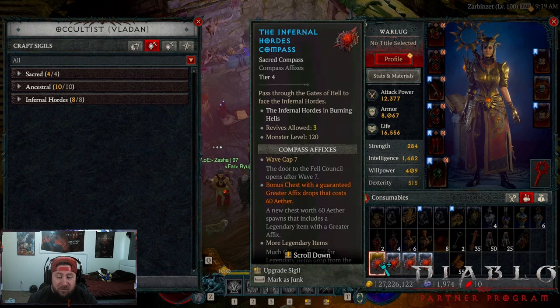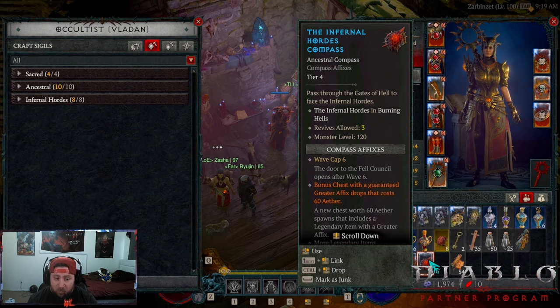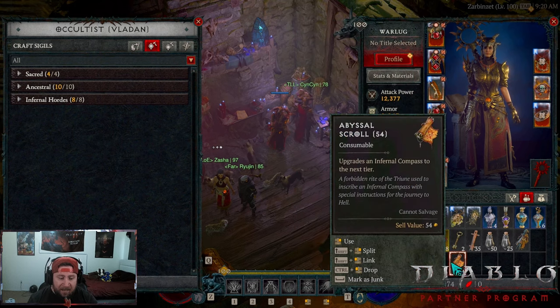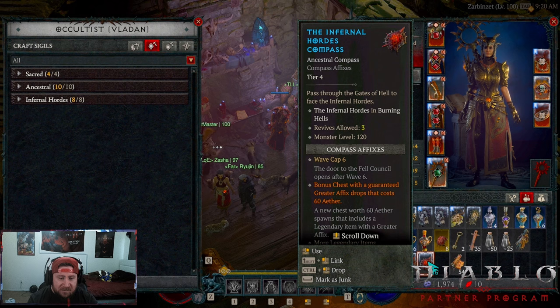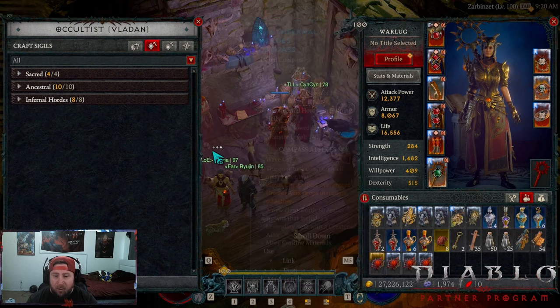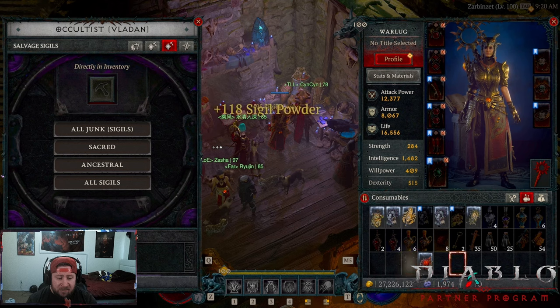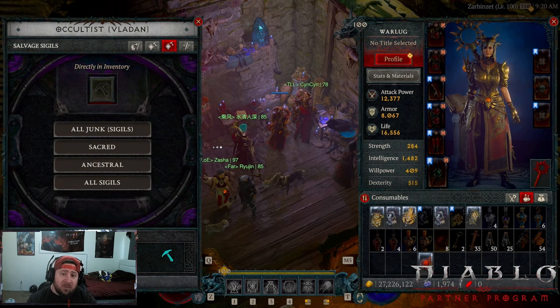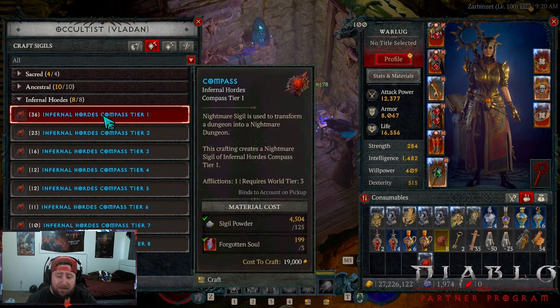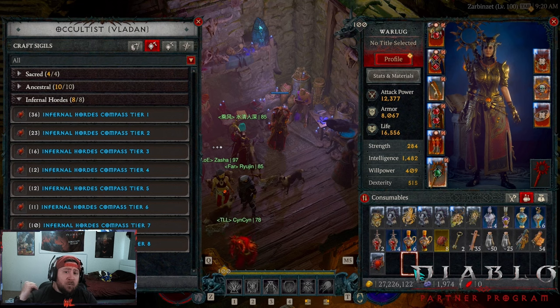It shows the amount of revives and the actual monster level, which is really cool. If you have a bunch of old compasses you can just upgrade them — no big deal. You can also salvage them at the Occultist to get back sigil powder, though you lose the forgotten souls it took to craft them. You find so many souls that it's not a big deal at all.